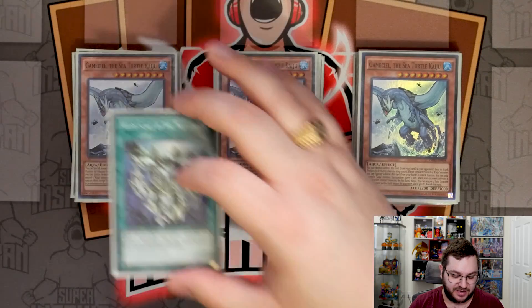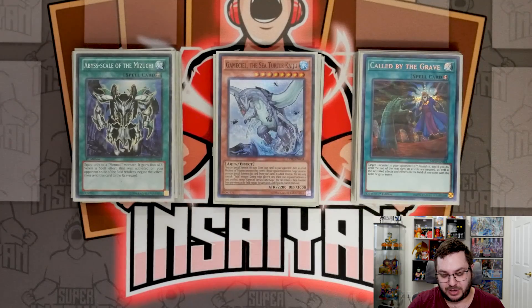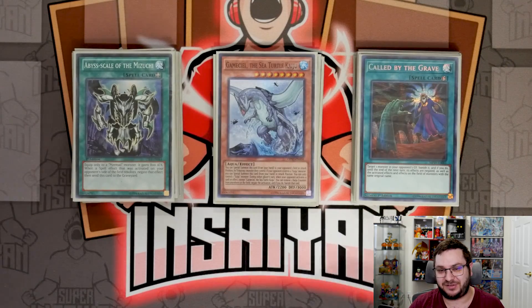Onto the spells — we have one Abyss Scale of the Mizuchi. Going first, you can put out a spell negate if you have enough materials to summon Megalo. More importantly, it helps you push for damage, giving Megalo an extra 800 attack — when he attacks twice, that changes it from 4800 damage to 6400. We are also playing one copy of Called by the Grave, just to make sure we don't get hit by hand traps, and you can also use it to stop a Tier-limit monster.